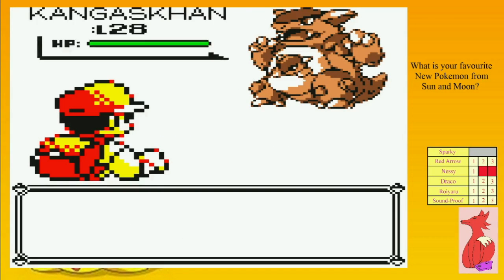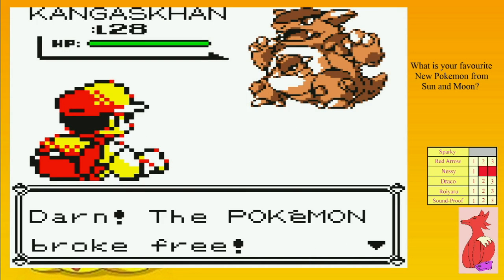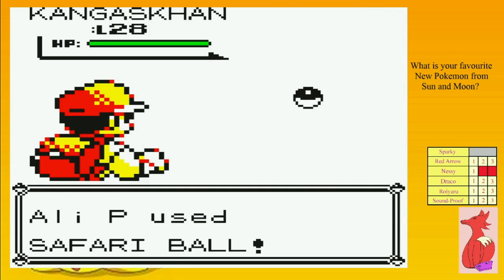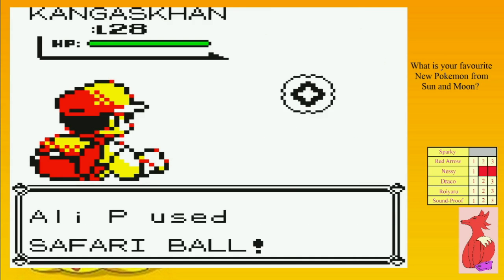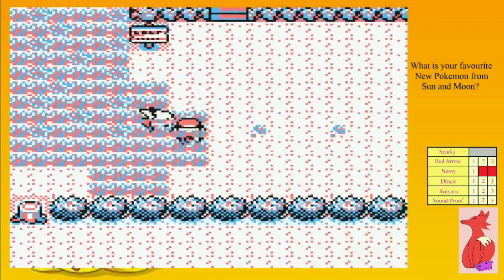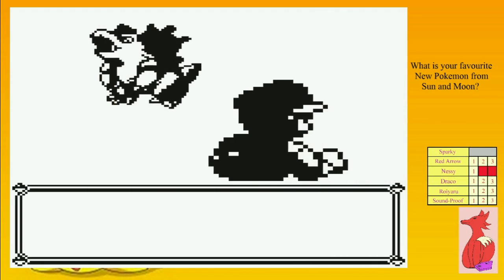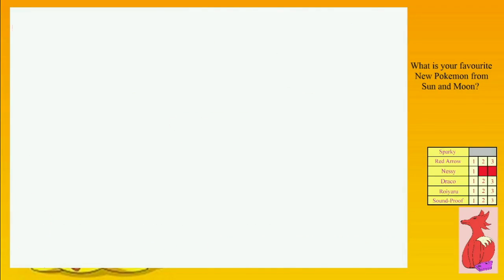As you can see we keep trying to get Kangaskhan — because even though we've got more on the PC, it's always cool to actually have one on the Pokedex. We've been working hard on it. But this one did stay around a little bit longer than the others I think, which was pretty awesome. But it did burn in the end. That seems like another one — oh no, which is pretty weird.